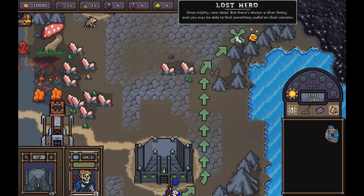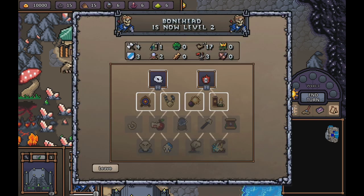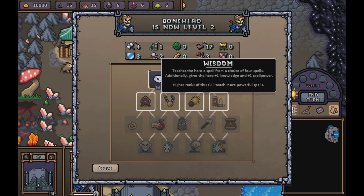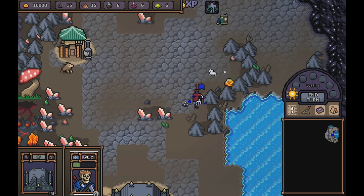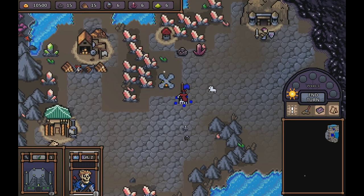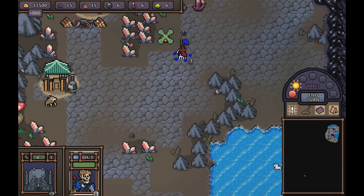Let's head over here to this lost hero and get some more resources. I'll take that experience - that levels us up, and I can get a skill. We can go with regeneration or wisdom. Wisdom's good because it gives us another spell, so let's go with that one, and we'll go with that spell that gives us something to conjure, because I'm a sucker for conjuration spells. We'll just collect some things and end the turn.